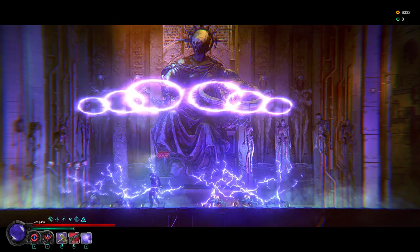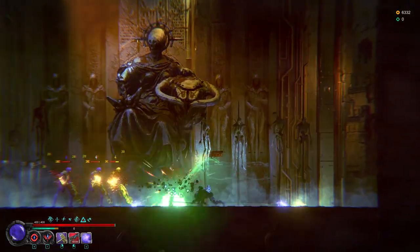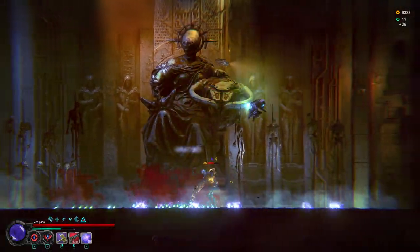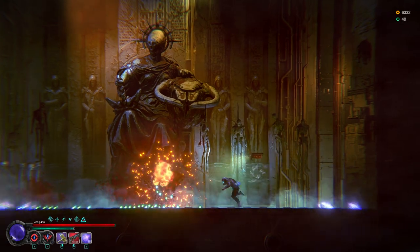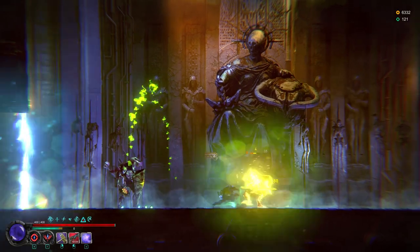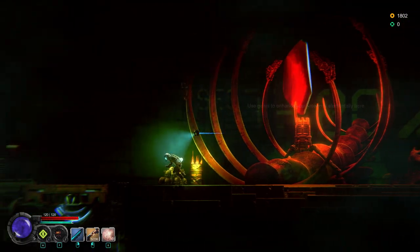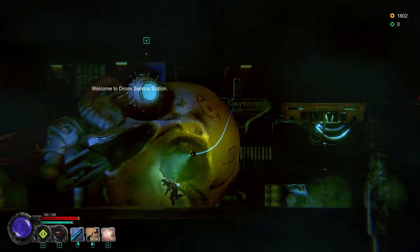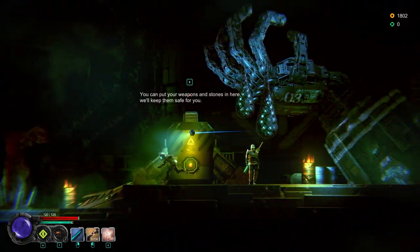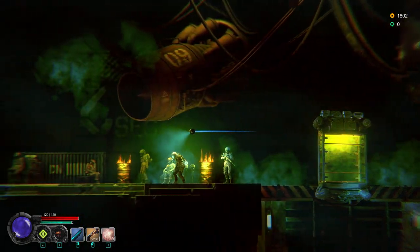What had originally drawn me to Dark Light was the art style. It's almost like claymation — it's kind of weird, but paired with the super dingy lighting, it looks pretty unique and I really dig it. The whole setting in general is exactly what I love: it's a sci-fi horror theme that reminds me a lot of Dead Space. The backdrops and environments really paint a picture of human technology skyrocketing to untold levels, and then they cross the line and it all fell down. Even though the theme and artistic designs are what sold me on the game, I also enjoy Metroidvania style games, so this was a pretty easy pickup for me, even though it only had a handful of reviews.